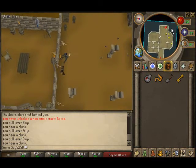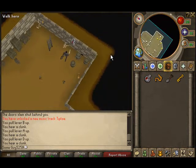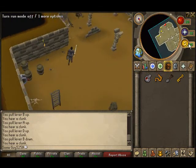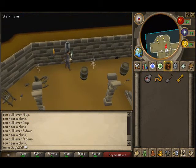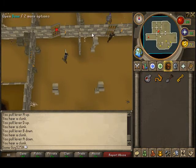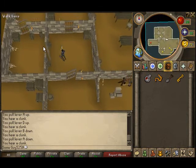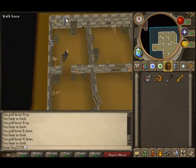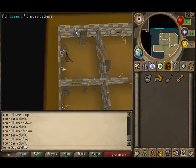Pull B first, then pull A. Now go through the middle door into this little room. To the left and up top, go through that room. Levers E and F should be in there — pull both of them.